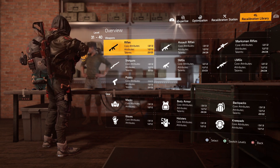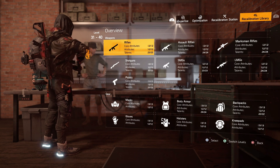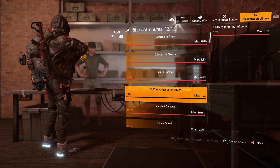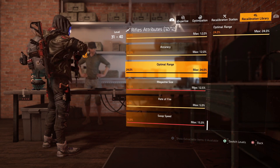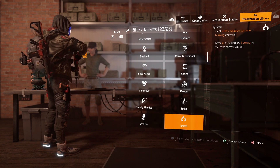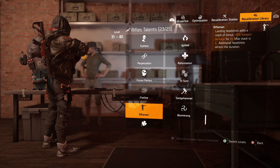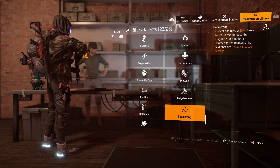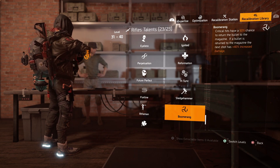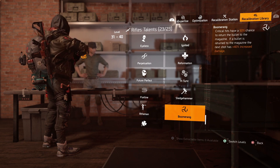A quick recap on the recalibration library: you want to max it out with max rolls, talents and fill it all out. Once done, you use what's in this library to recalibrate what you've already got. It's as simple as finding pieces with max rolls or talents you don't have, then bringing them here to dismantle, saving the talent or attribute into the library. For example, on rifles you can see all different core attributes, the attributes you can have rolled — whether red or yellow — and all the available rifle talents. I personally love the Boomerang talent: critical hits have a 50% chance to return the bullet to the magazine, and if returned, the next shot has 40% increased damage.